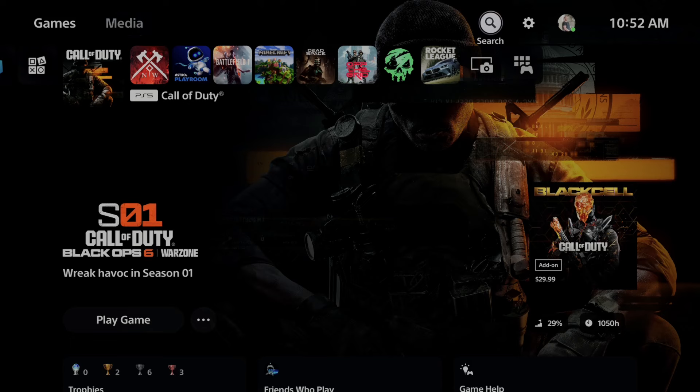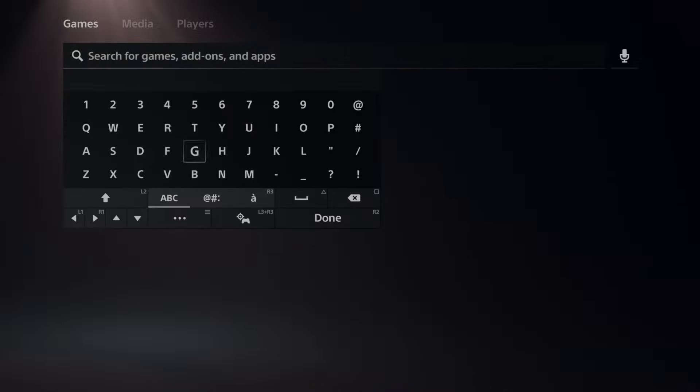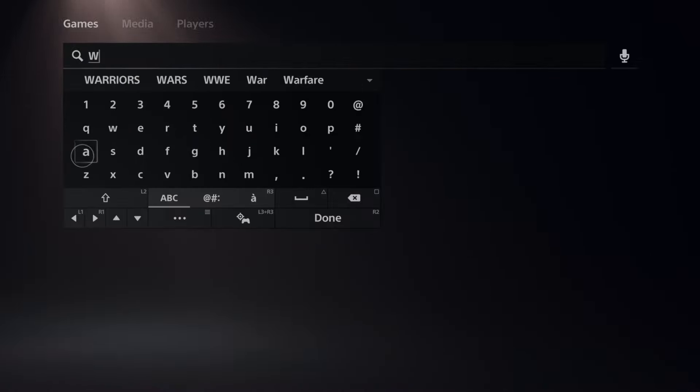This is very simple to do. Let's just go to the top where it says Search, and then under here just type in Warzone or Call of Duty, just like this.